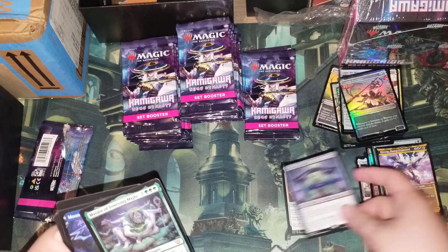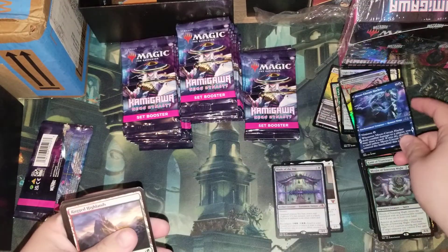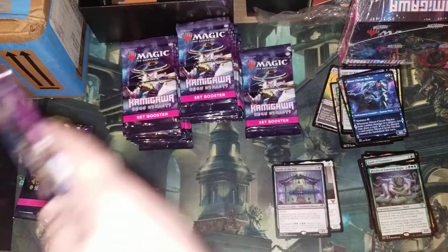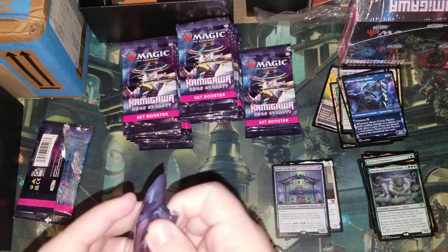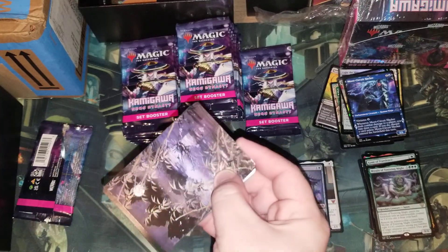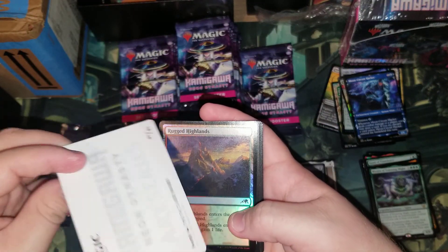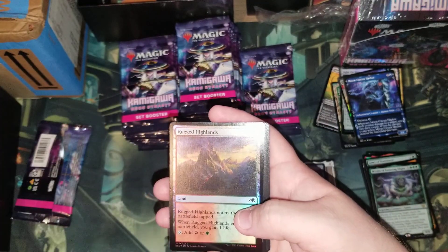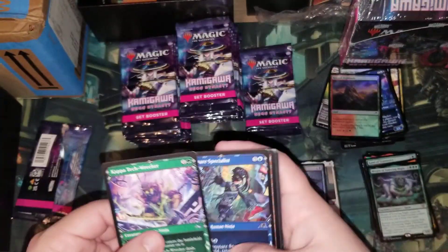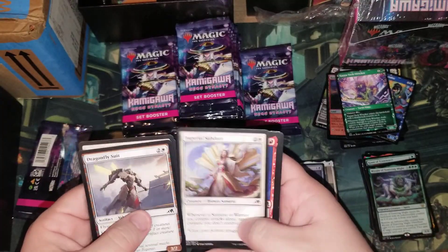Blade of the Oni — that's a mythic, that's part of the main set. We got Motoji too — that's from the Mirrorbox, like Dockside but a mimic. The Monologue should have been more interesting but it ended up being dingy. I thought this was a Plains but nope, it's a Swamp. Very nice. Then we have a foil Highlands.